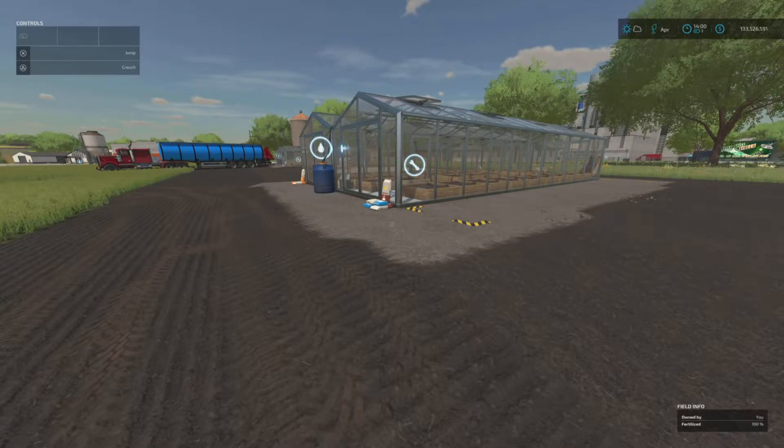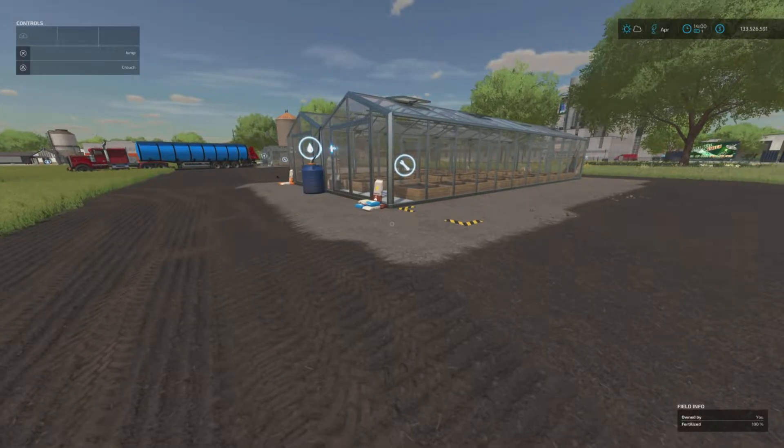Welcome back to my channel everyone. Here with a look at a mod that was recently dropped - it is made by Happy Mole, it is the modded greenhouses. These ones take seed, fertilizer or manure, and water, not just water like the base game ones. I'm just here to show you a little Farming Sim 22 life hack - a storage hack, I guess.